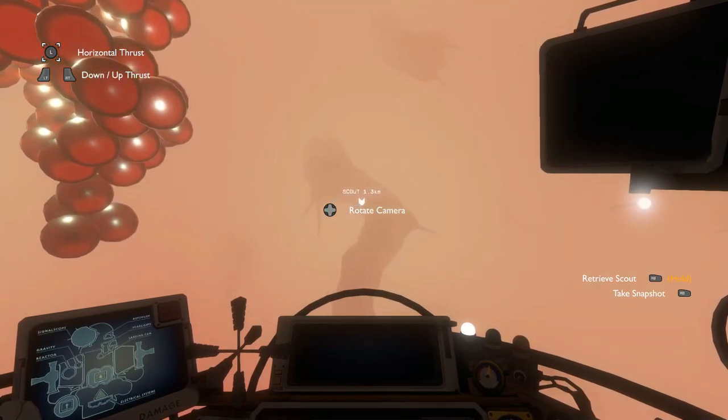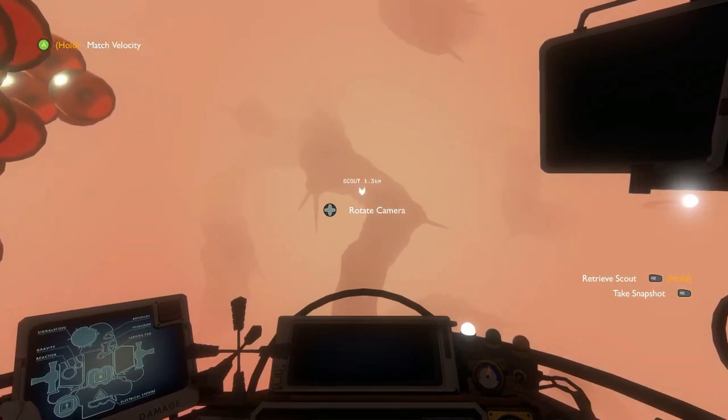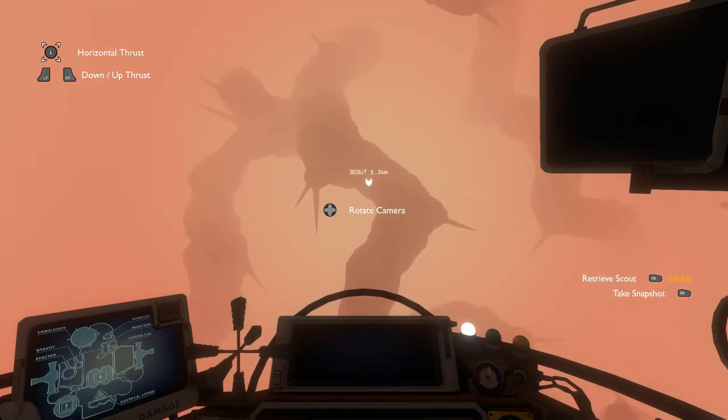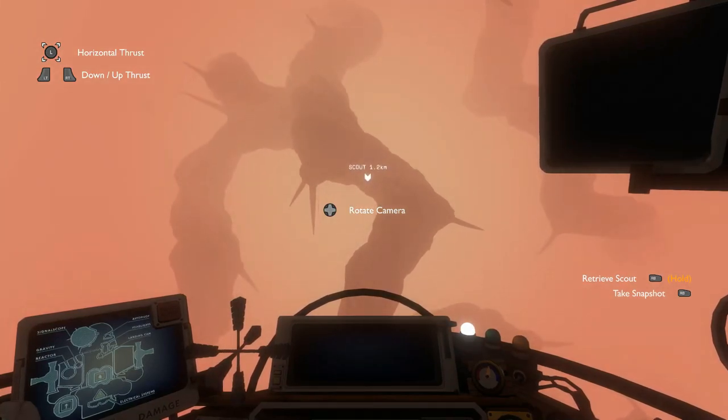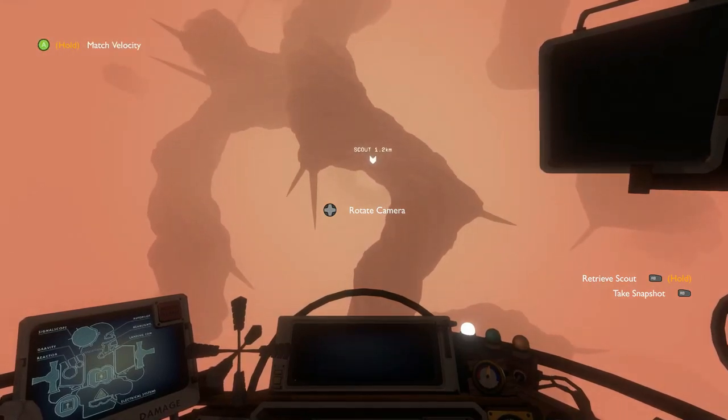Once we actually get through this teleporter where the scout is — there you can see the fishing rod on the fish's head there. Sneaky bastard. Once we get through this, it's the Starship Nomai Enterprise — that's the vessel that we're going to go to.